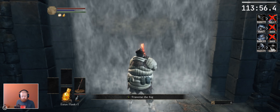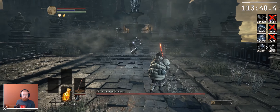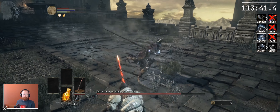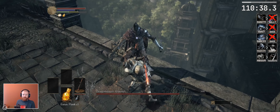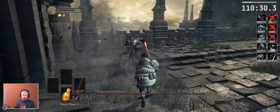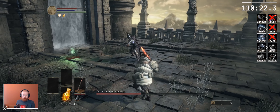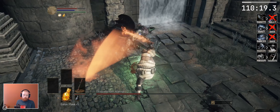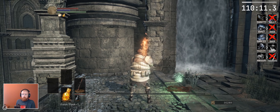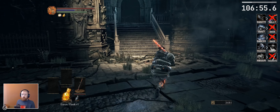Is that the same kind of fog as in Abyss Watchers' area? Are we hitting Champion Gundyr again? No — that's actually not that difficult. Famous last words. I can't just knock you off the wall. Hit him, dodge and hit him, smack him — just wait for him. Give him a heavy hit — yes, one more — easy. There we go, and we're at four bosses.